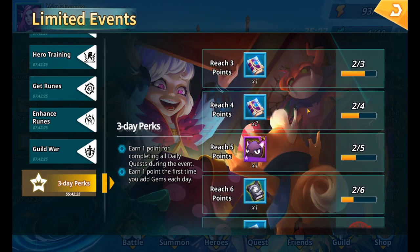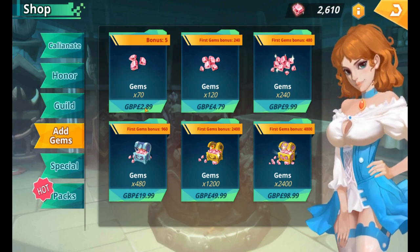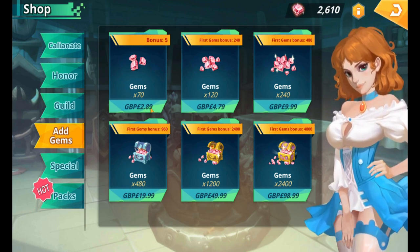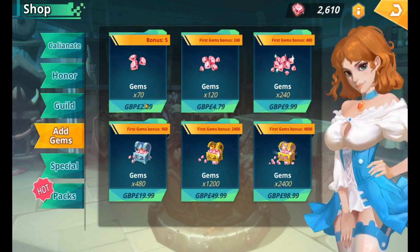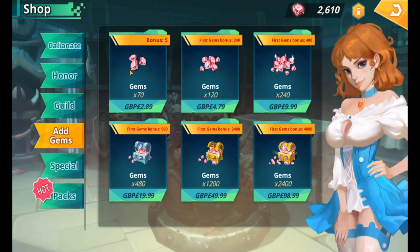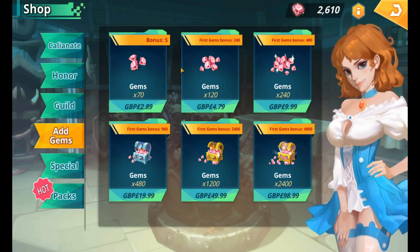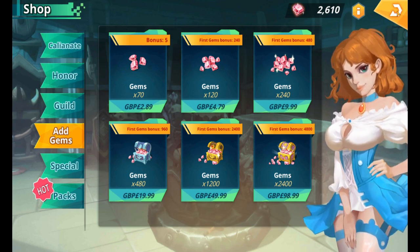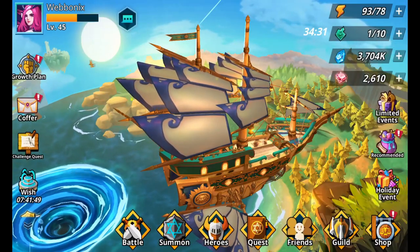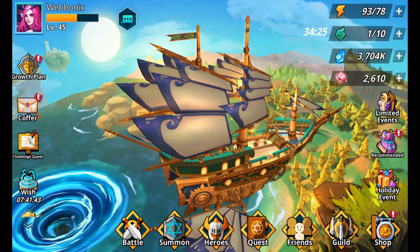So over the next seven days if we're adding gems — if we go to the shop and click add gems — the cheapest option here is £2.89. I'm not sure what that is in US dollars, but I think it's around $3.50 USD. We're just looking to add the smallest amount every day to be the cheapest way of getting these. Over seven days that equates to £20.23, and I'm assuming around $25 for that. These both work together as long as you're adding gems a day and completing those dailies.